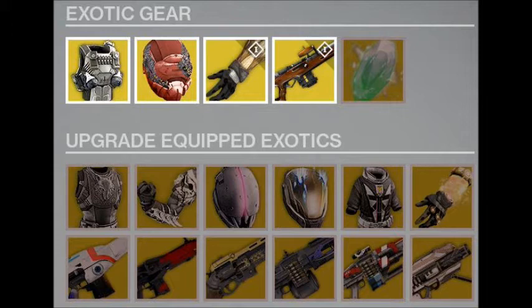First off we have the Armamentarium, the brilliant Titan chest piece. The only other exotic I would recommend changing it out for is the Rune Wings, because of the amount of heavy ammo you get — it's just awesome having a bunch of heavy, and I take that over an extra grenade.